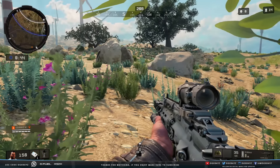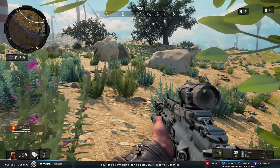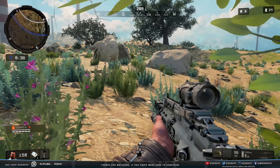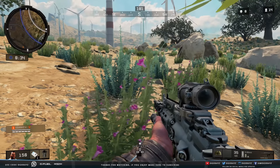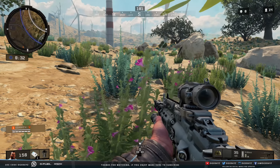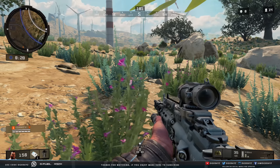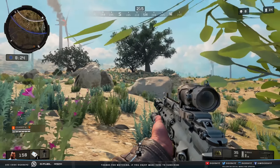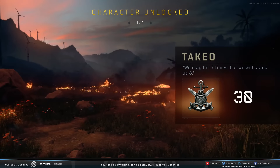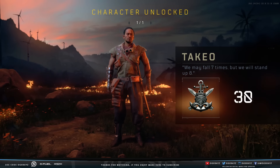Can we win the game with no kills? We got Takeo! Oh my god, I don't even know why I was so nervous — there are so many people dropping into that zombie Asylum area. It's literally a sprint to get the item and get out, then try to survive the horde of people running out from there. It was very stressful. We may fall seven times but we will stand up eight — we've got Takeo, baby, let's go!